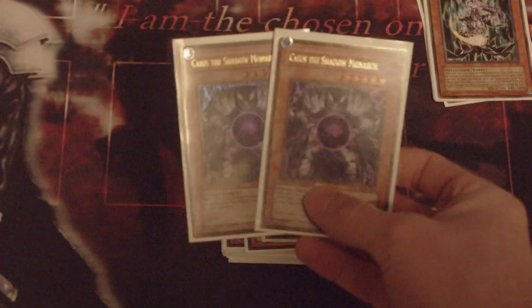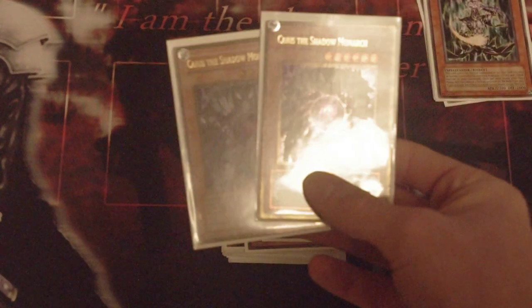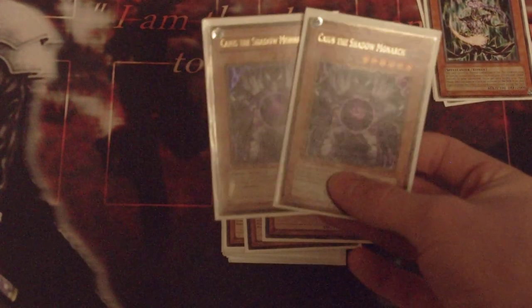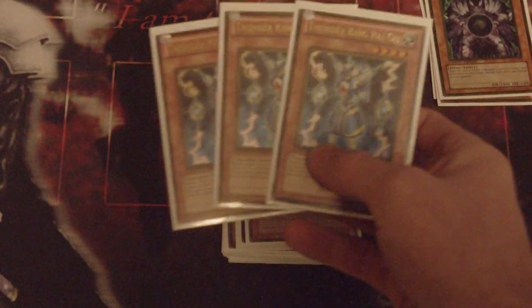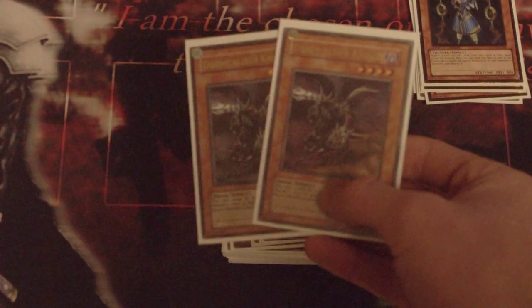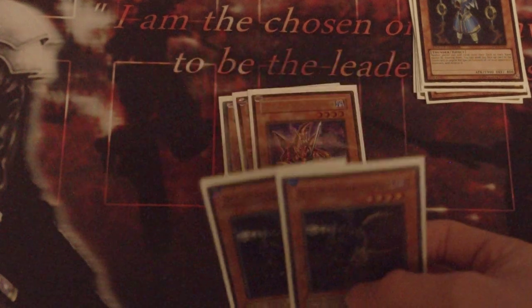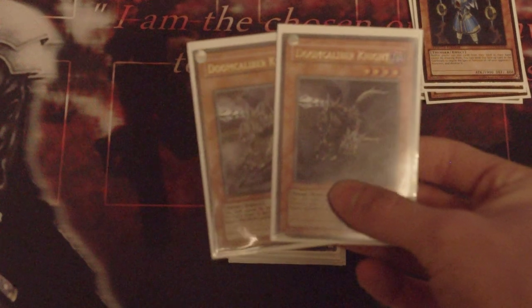Two Chaos Sorcerer. If you guys were to play a different build, you should take out these and the two Raikou that I play here. But right now I've been testing Raikou and Caius at two and they've been working pretty good, so I play them. Three Thunder King — you've got to be running three of this in any stun. Two Doomcaliber. I'm not playing the third because I feel like there are better options, and it kind of contradicts some of the other things in this deck, so it's not a priority.